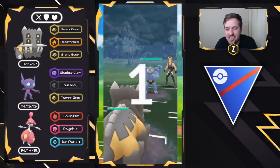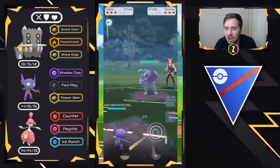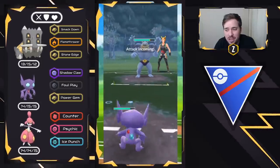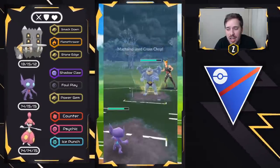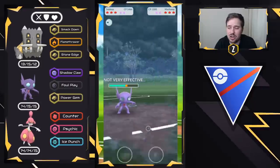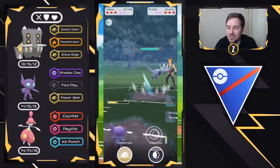We have Bastiodon on the lead versus Machamp — another lead loss. We go into Sableye. Sableye getting ahead on energy now and they're staying in quite a bit. They're throwing a charge move — that was too quick for Payback, but it might be Rock Slide. I let it go, but it is a Cross Chop, which is perfect. Now they're still staying in and they bring in another Skarmory.